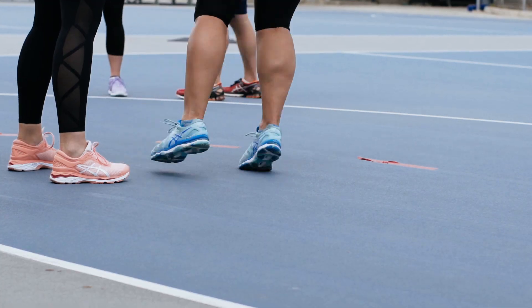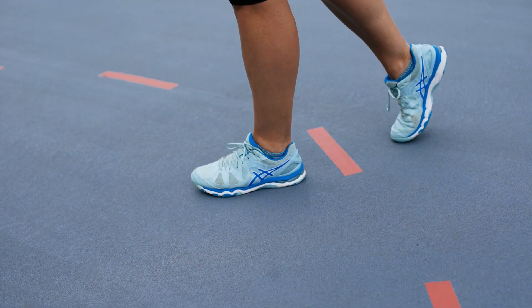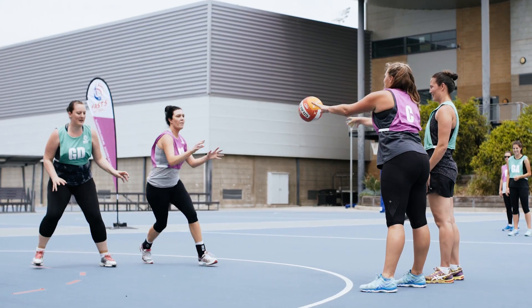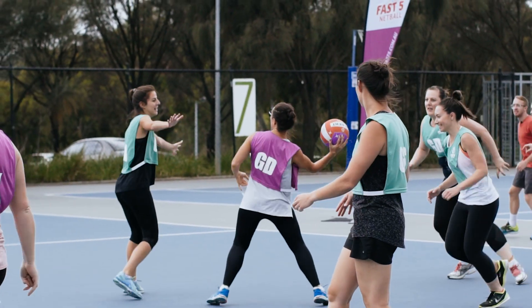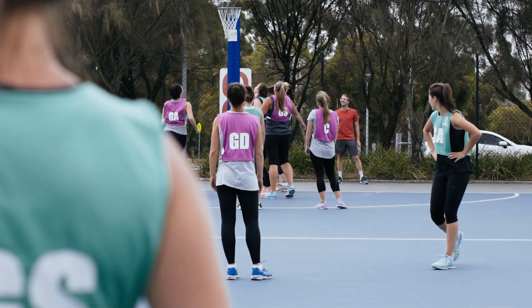If a player has any part of their foot over two lines when shooting, give them the lowest scoring points. Make sure you're paying close attention in the goal circle when a penalty shot is played. This will stop a team getting an unfair advantage. And make sure players are aware how many points they're shooting for by shouting them out.